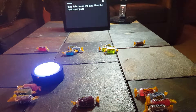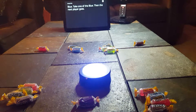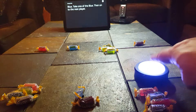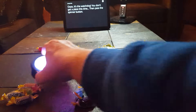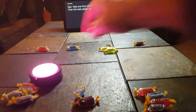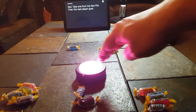And the spinner says Blue. Take one of the blue. Then the next player goes. Here we go — Blue. Take one of the blue. Then on to the next player. Spinning. Oops, it's the watchdog. You don't get a piece this time. Then pass the spinner button. And the spinner says Red. Take one from the red pile. Then the next player goes.